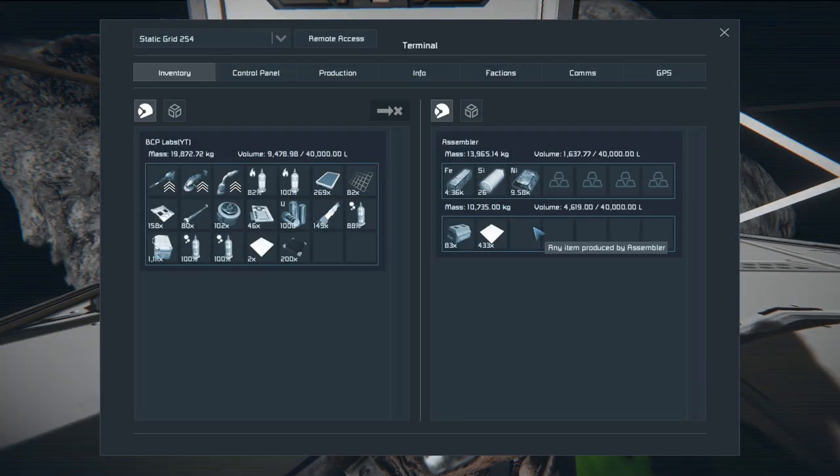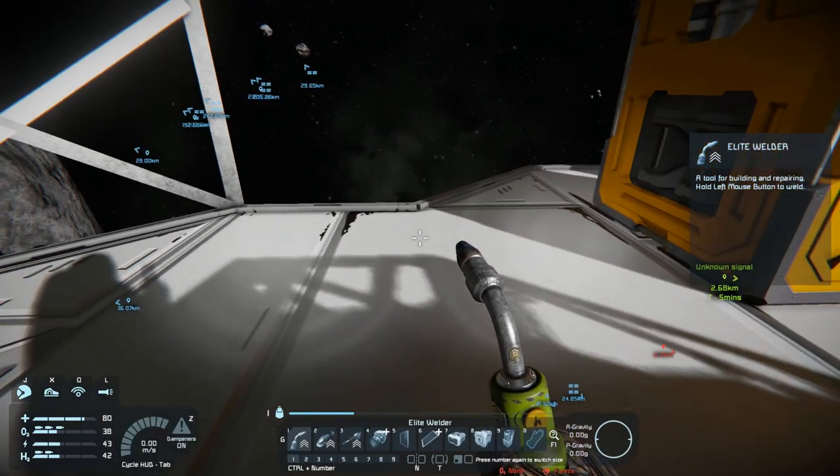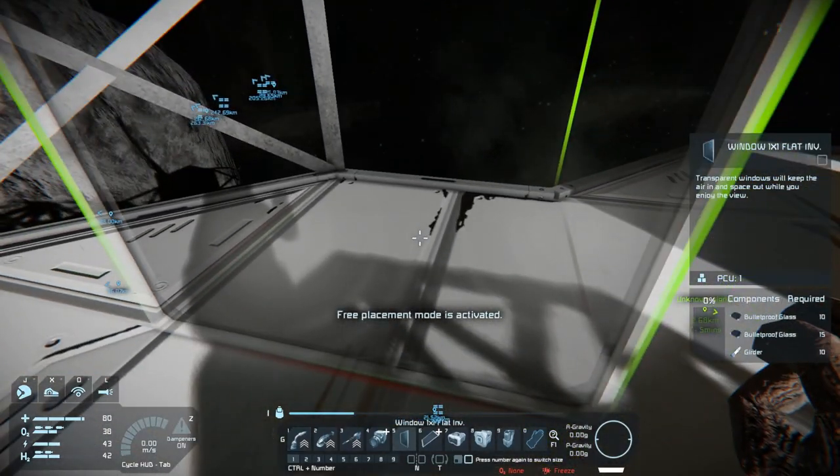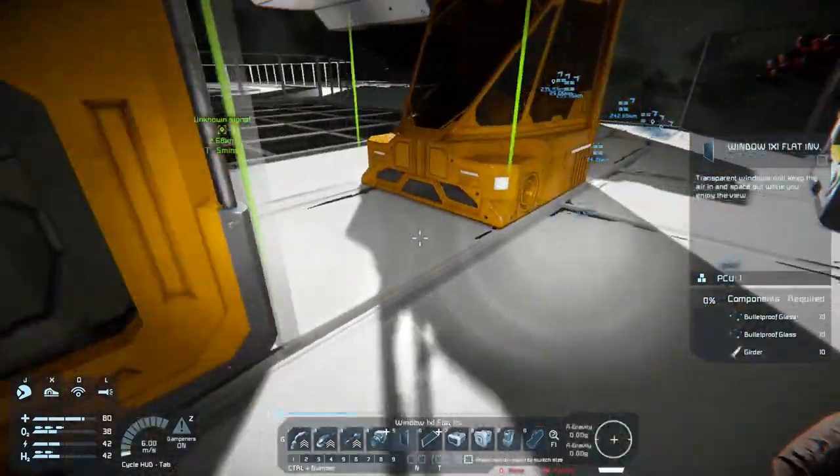I just noticed you can actually see the tinting through the glass when it's placed. Unfortunately this window - when it's on the outside of the block it's not tinted. If you want tinting on this side then you have to have the paint on this side of the block. I'm going to put the rest of these windows in, get a little bit of a cockpit in here. It's not going to be anything too fancy - just a place to fly the ship more or less.